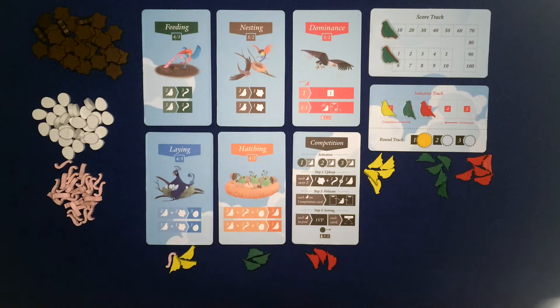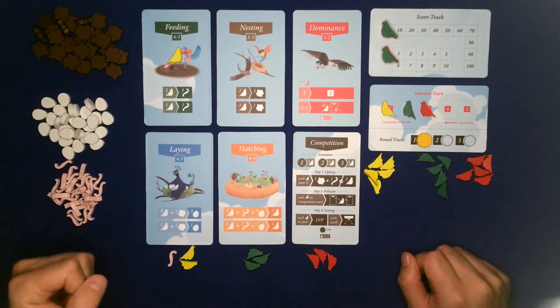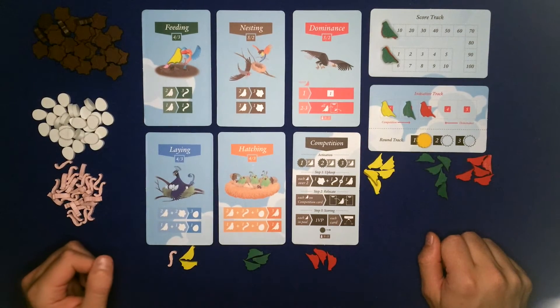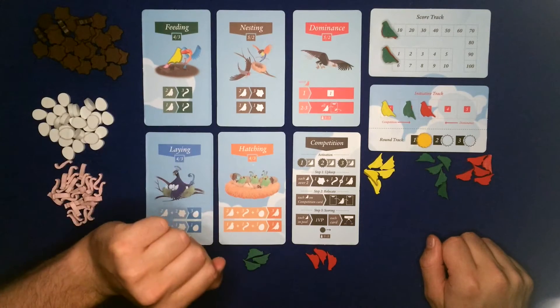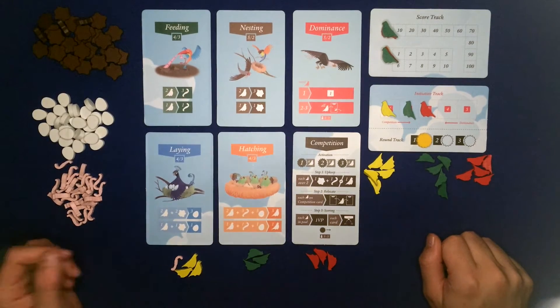So what do you do on your turn? You have a choice of two actions. One action is to place a bird on a card; the other action is to activate an action card. You can only activate an action card that you have at least one of your birds on, and when you activate it you take your birds off and then get to do the effect of that action card.